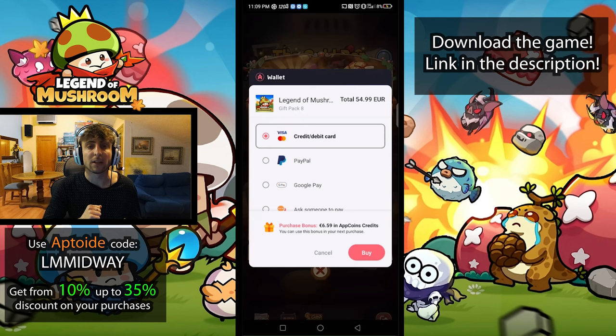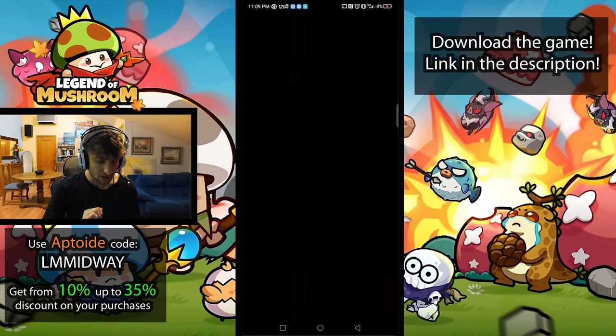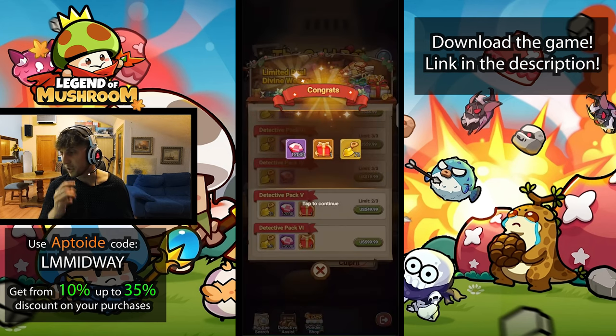You can find my code on screen or in the description. Using that code in Aptoid gives you a 5% extra bonus. If you accumulate enough spendings on Aptoid, you can unlock even bigger bonuses — up to 35% cashback. Let me just click on that, select my payment option, and the purchase is done.